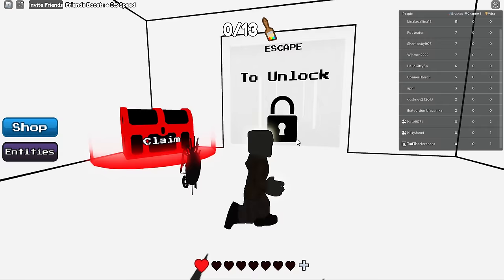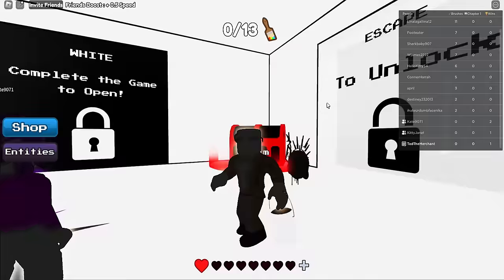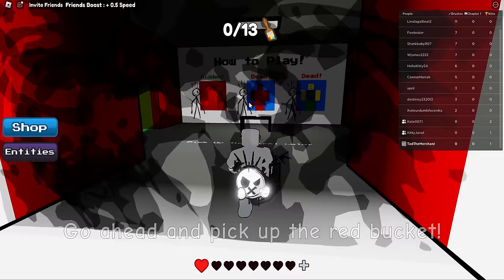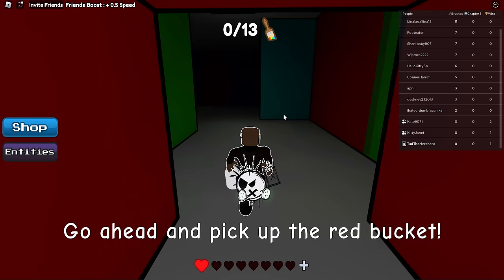Also over here there's a new door that wasn't here last time. It says 'escape to unlock,' and over here was the door we unlocked before — this white door. Let's go flip the black door. We'll see if there's anything different.